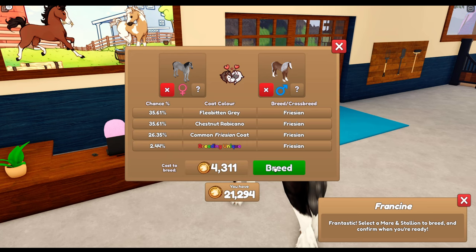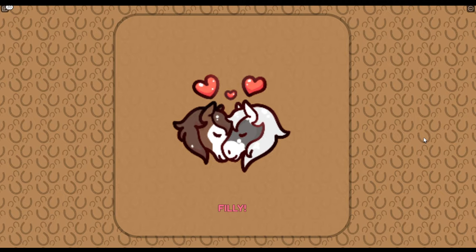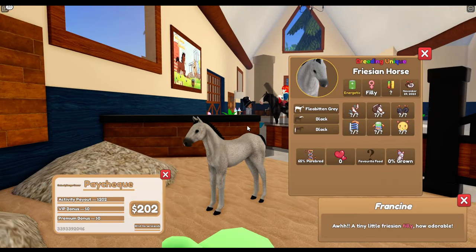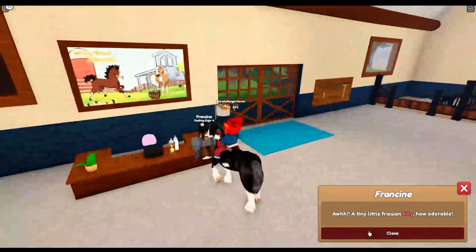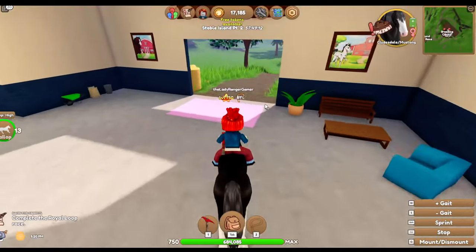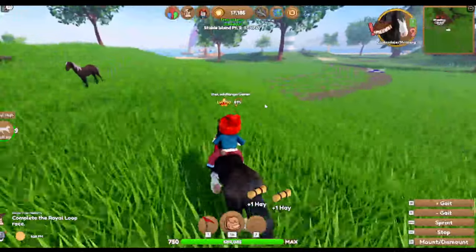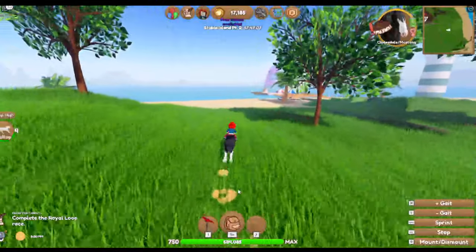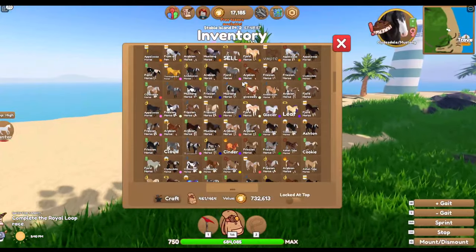This is one expensive foal. I just spent £4,000 on a horse that I already have - oh no. Oh, he's cute though. Fine. Well, that's £4,000 I'm never getting back. Ouch. Not quite the cross coat I was after, but hey-ho - it was fun nevertheless. The chestnut Rabocano plus a flea-bitten grey equals an island unique, so I'm not sure which one that is but hopefully we will find out.